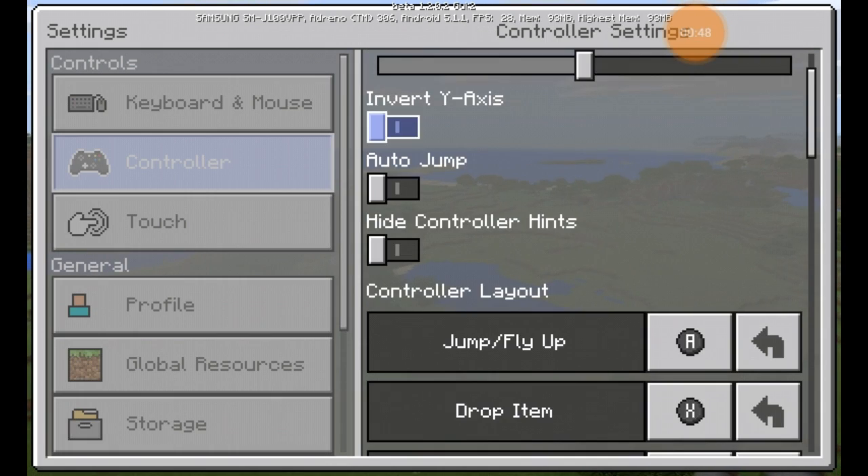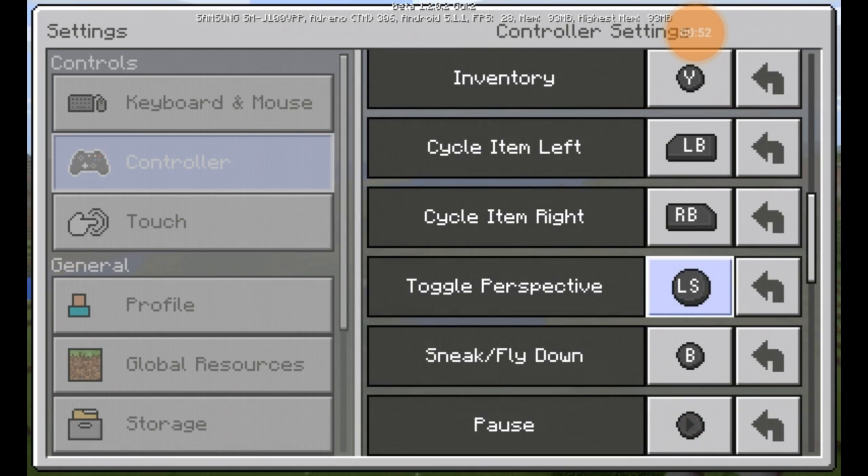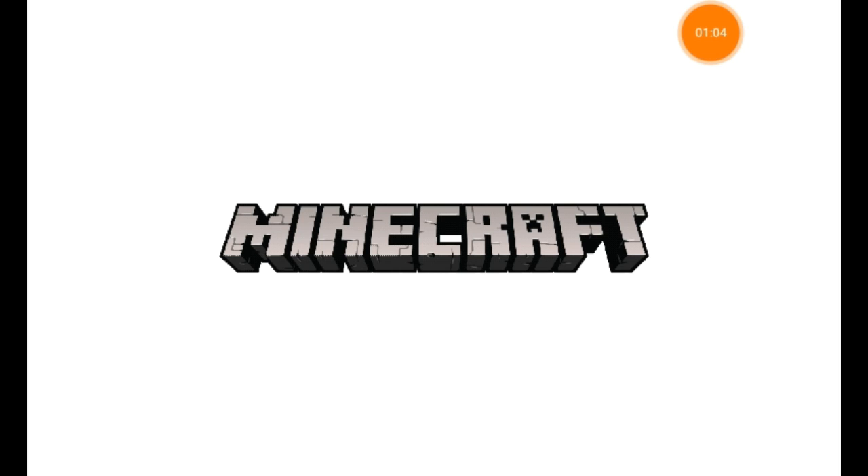I believe they did change some of the default controls around as well. If you're used to pushing the left trigger to toggle your perspective, it is now the up arrow instead. Sorry about that — my Minecraft just crashed. While waiting for it to load in, you can also see there's a new loading menu.